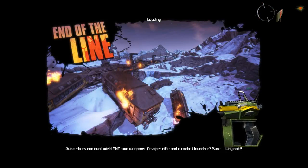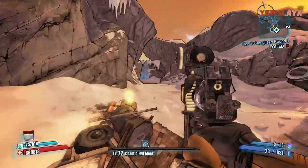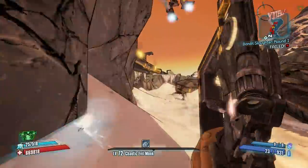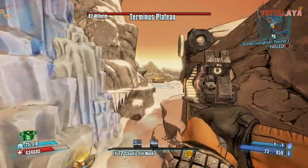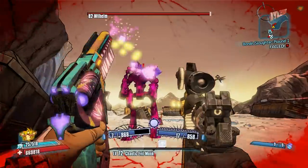A lot of people on Twitter are actually asking me how the hell do you get to Wilhelm. I figured most of you guys knew because he was an early boss and we've probably beat the game like 20 times apiece now. But the way to get to the End of the Line is you know where you meet Tiny Tina in the Tundra Express? Just fast travel to the Tundra Express farmhouse, work your way over, and you'll see the exit back behind Tiny Tina's cave. Just go there and work your way through the End of the Line and Wilhelm will be there.